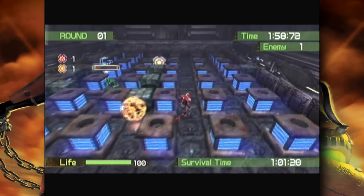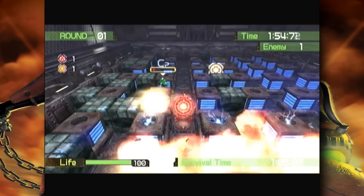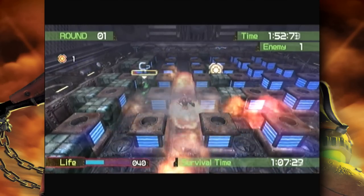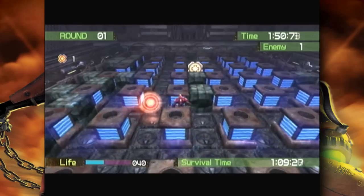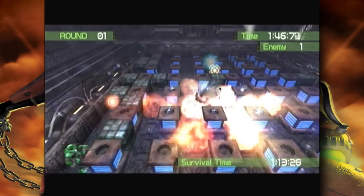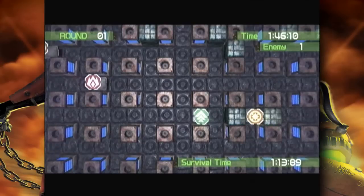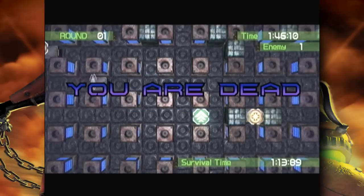I don't even think you get lives in this. Let's go ahead and test that theory. Let's go ahead and just kill myself. You notice there's a life bar at the bottom left-hand corner of the screen, so that's why I highly recommend playing on this mode — because you get at least a chance.